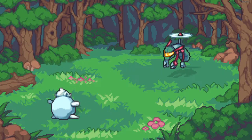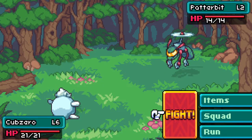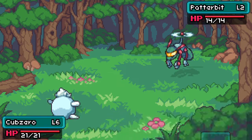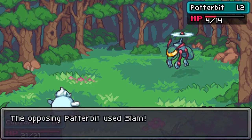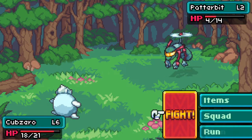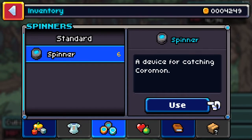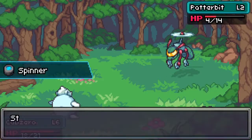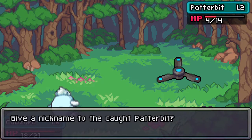Let's see if we can get this guy down to a place where we can capture him. I'm a little worried that I'm just going to knock him straight out. The Patterbit is awesome, I like the Patterbit. So let's go for it — let's try to capture him with the spinner. I can't hit him again. Hopefully that's low enough so that we'll be able to catch him. Yes — so we got a Patterbit.